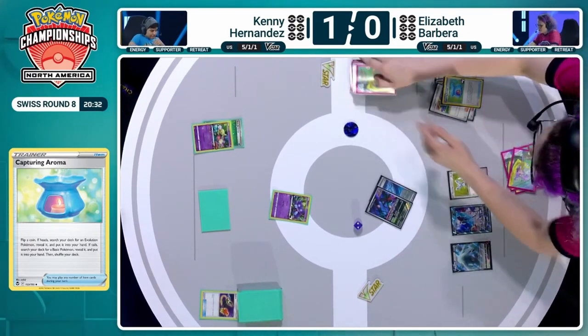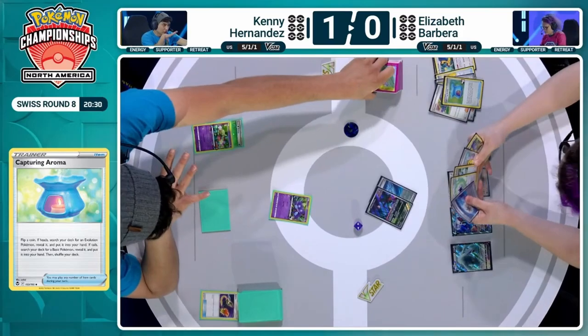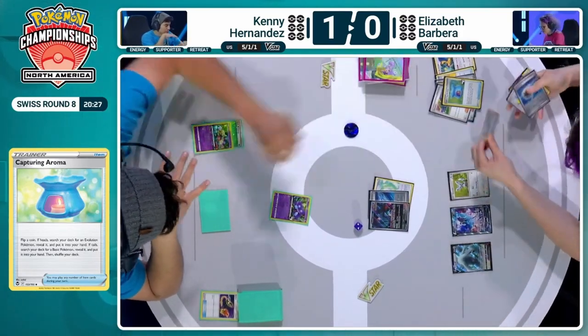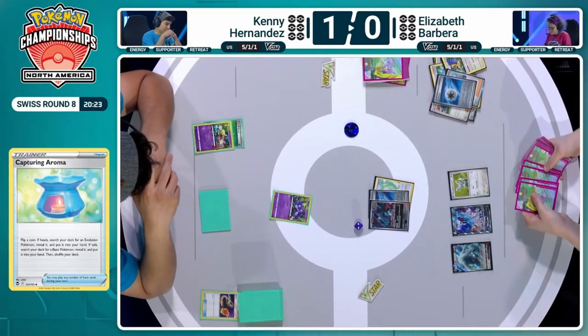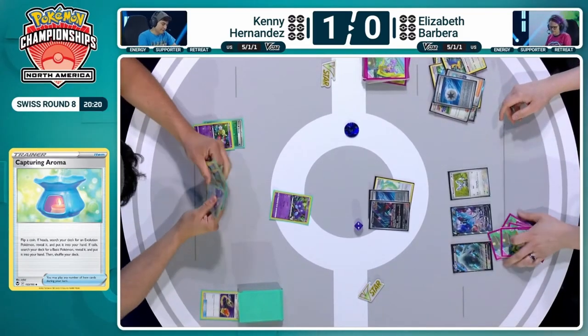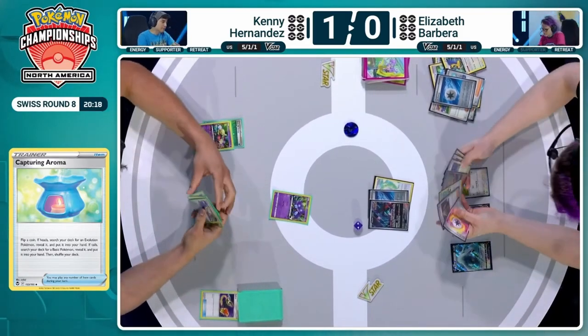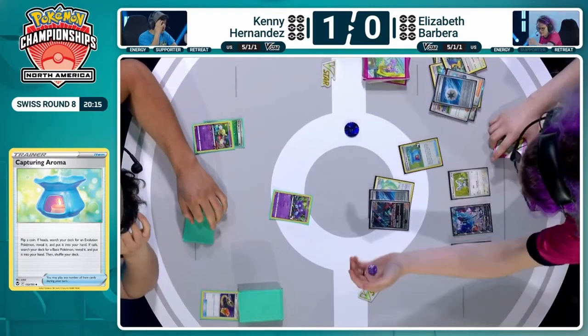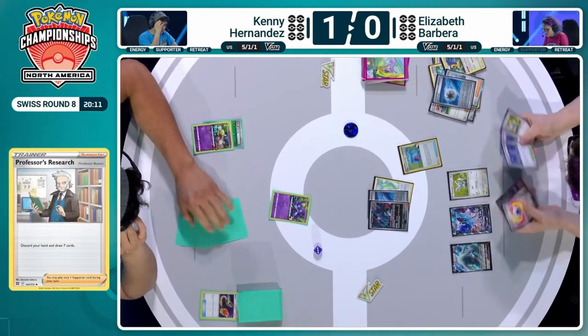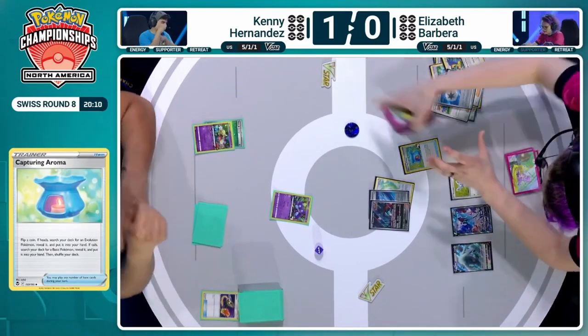Nest Ball is keeping you in the game, but you're falling further behind on prizes. You need to start topdecking Colres sharpish as the second Archeops is going to get discarded. Do we see the V-Star or any additional ball search? That is what you'll need. Oh, it's a coin flip — it's a Tails. That is not going to do it.